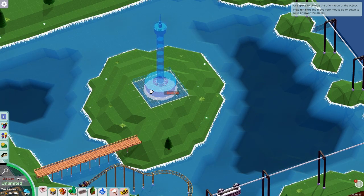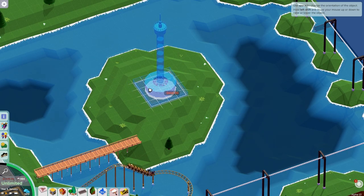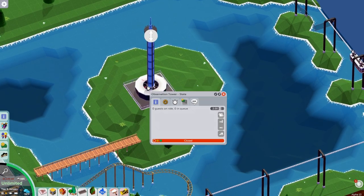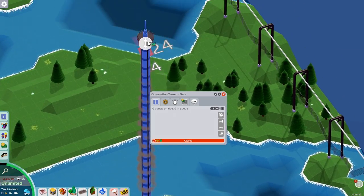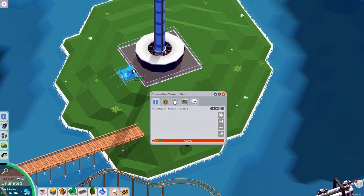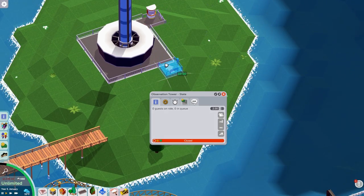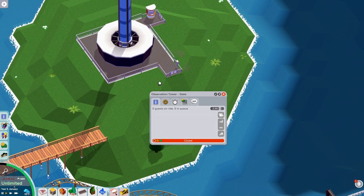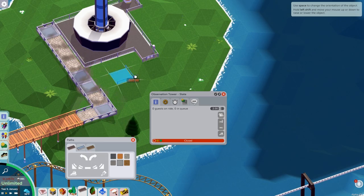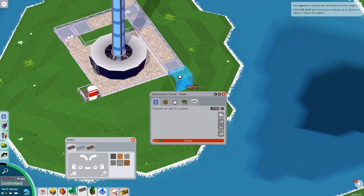I'm thinking of RollerCoaster Tycoon 3, which has multiple observation towers. This is kind of annoying how it's slightly off. I guess I'll put it here. Now we need to lift it up. What's a good number? 30? 30's a good number — we want to see all of the park. Entrance will go here. Exit will go here. Don't know how I feel about that. Let's go back to this path, we'll go this way.